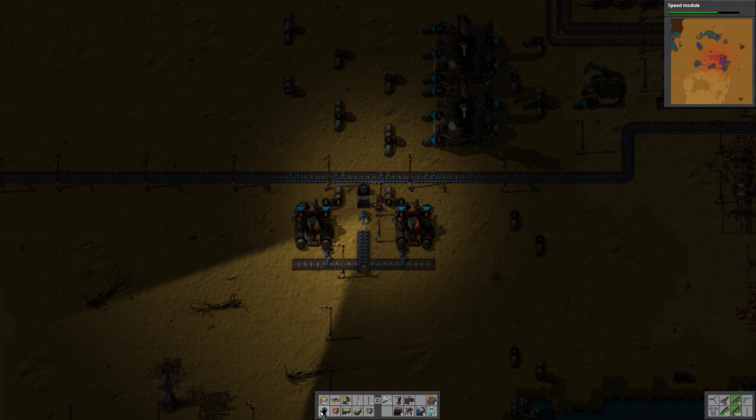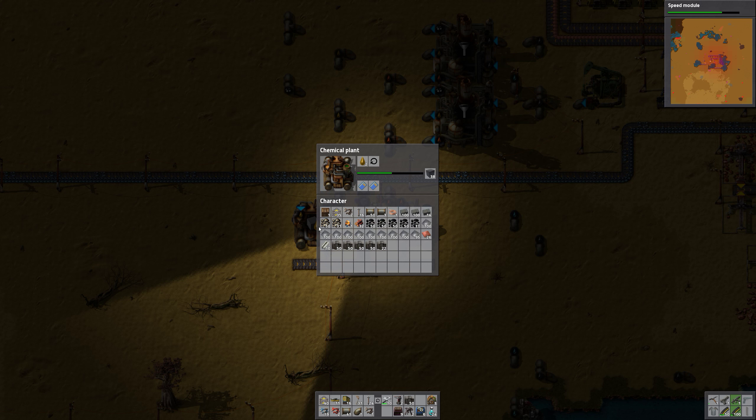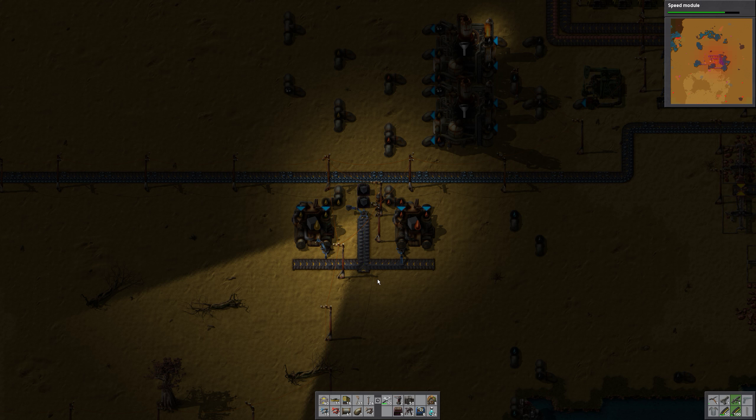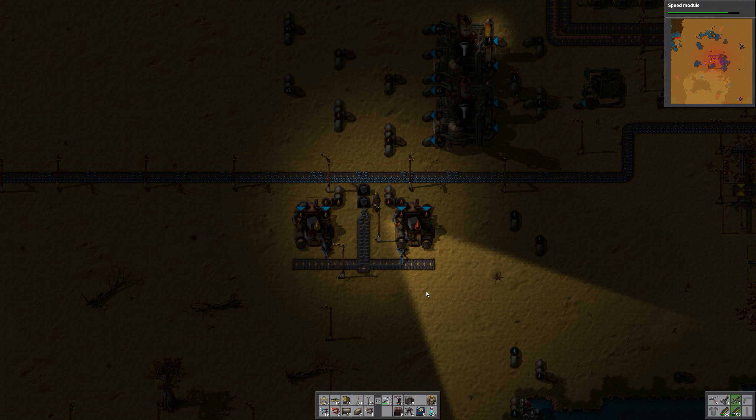Put the inserter there, and the belt there — it picks from the right side, which means we can break down light oil now and get the production of batteries going again. This one should be removed, it doesn't need it anymore. We should soon be producing accumulators.